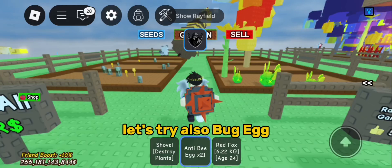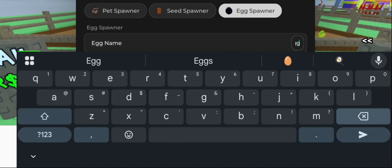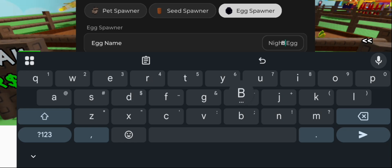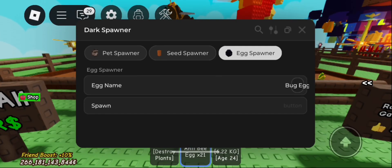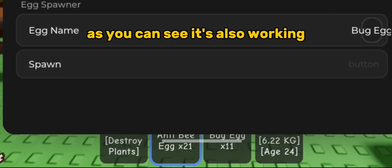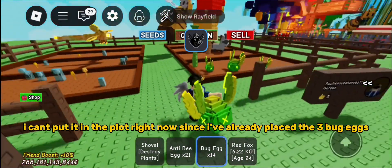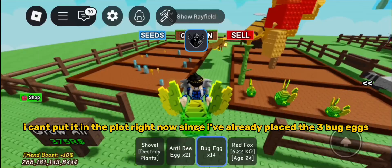Let's try also the bug egg. As you can see it's also working. I can't put it in the plot right now since I've already placed the 3 bug eggs.